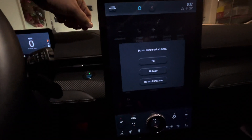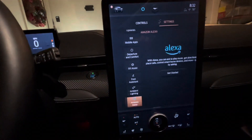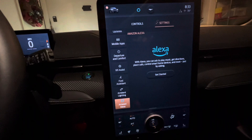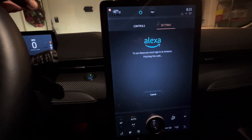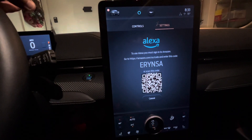I guess the big thing is Alexa. Do you want to set up Alexa? Yes. With Alexa, you can ask to play music, get directions, place calls, control smart home devices, and more — just by asking. To use Alexa, you must connect it to your Amazon account.